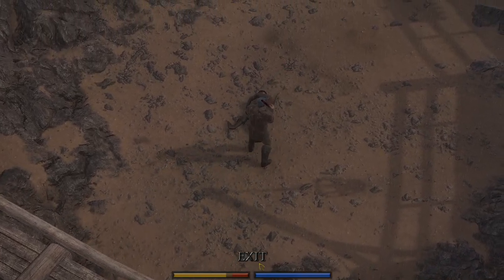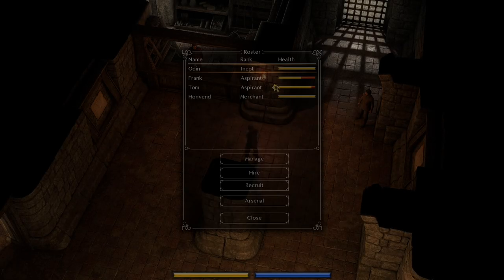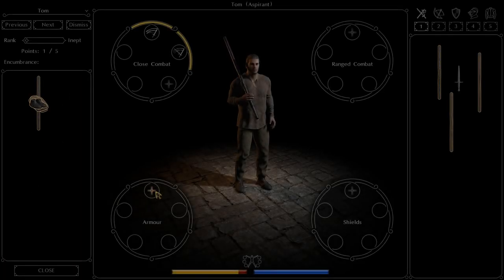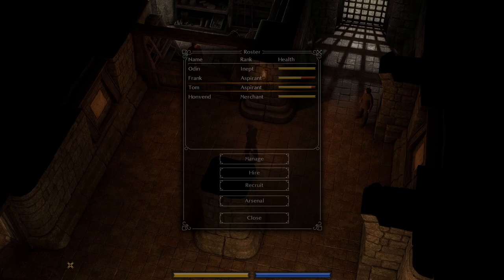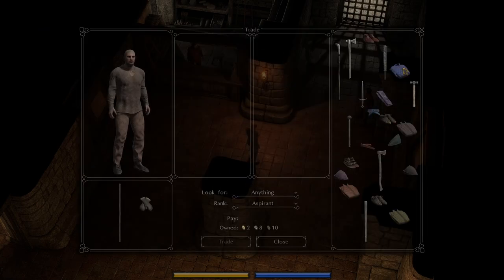Alright, very good. We got out of that elimination with a relatively small amount of red health damage, which is nice. Tom ranked up to aspirant and he also learned riposte, which is great. I'm gonna work on deflection — okay, that's what we'll do. Go back to the merchant.